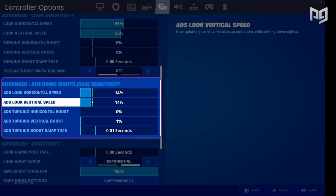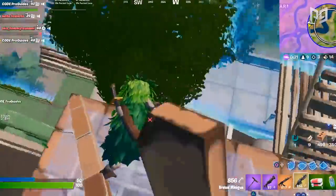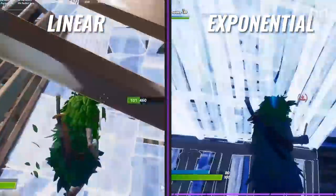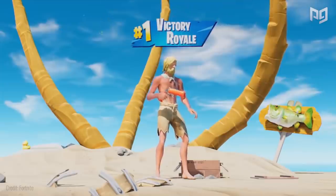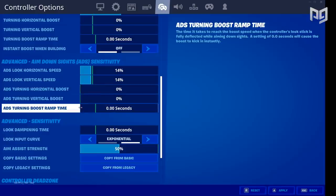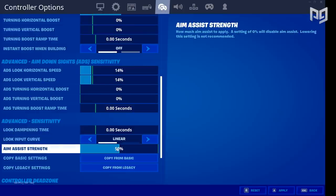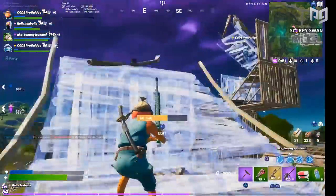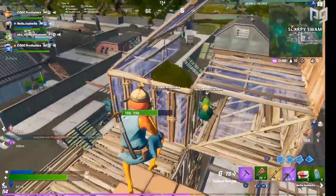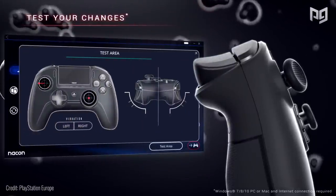You may notice the ADS setting for this sensitivity is lower than the previous one. That's because on linear, AR control is slightly harder than on exponential — you don't get that gradual increase in aiming, so you have to make up for it by lowering your ADS even more. Make sure your ADS boosts are all turned off and set to zero. Set look dampening time to zero and your input curve to linear. Keep aim assist strength at 100. For dead zones, set your move stick dead zone to 10 and your look stick dead zone to 8. Dead zones at these numbers are great for accurate aiming while providing just enough deactivation at the center so controller drift doesn't cause a big change in gameplay.